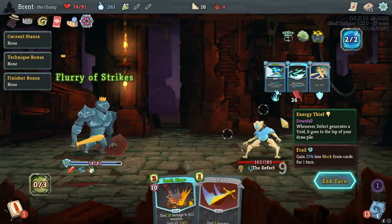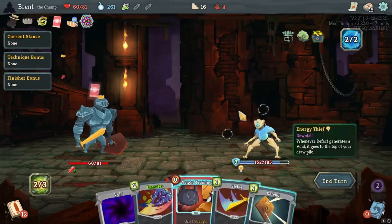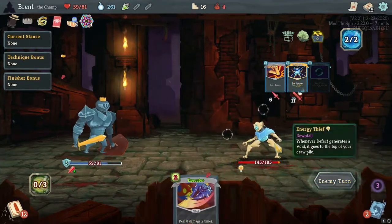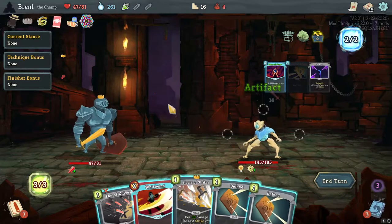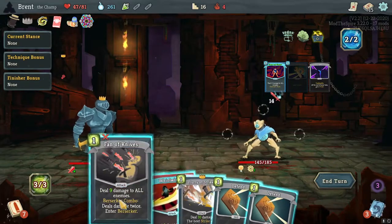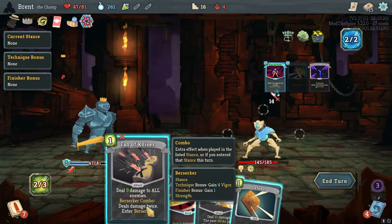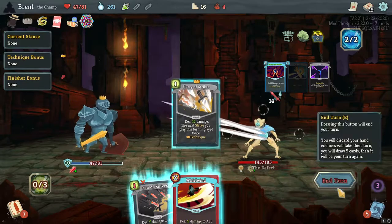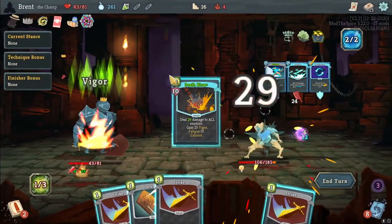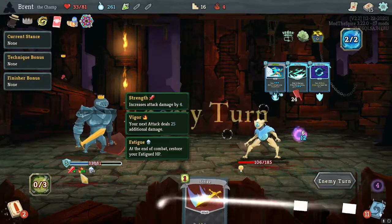We'll Flurry of Strikes — it takes a little bit off our Counter. The voids are kind of stinky here. Defending and striking — no reason to Execute without finishing for strength. Is there any reason not to stay Whirlwind? Let's double Defend and Flurry of Strikes. We're getting our butt kicked a little bit — Death Blow there we go. Twenty-four coming in — we'll save the Death Blow with Vigor for next turn so it doesn't wear off.